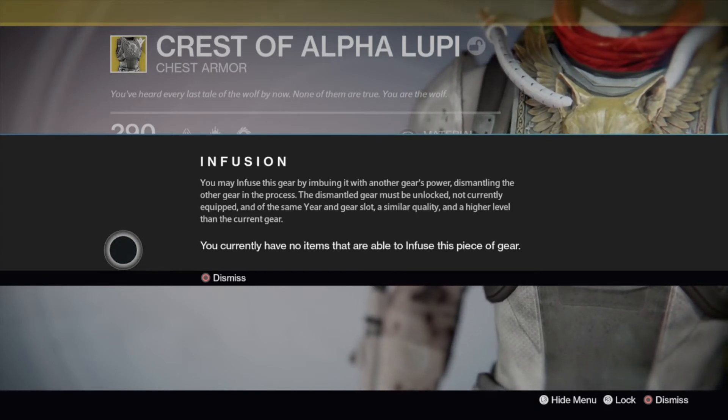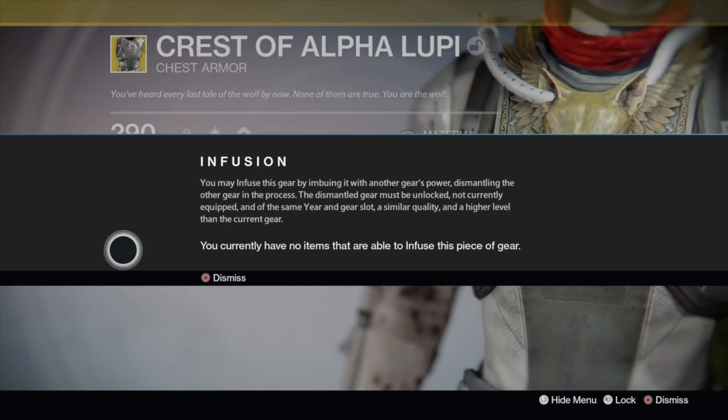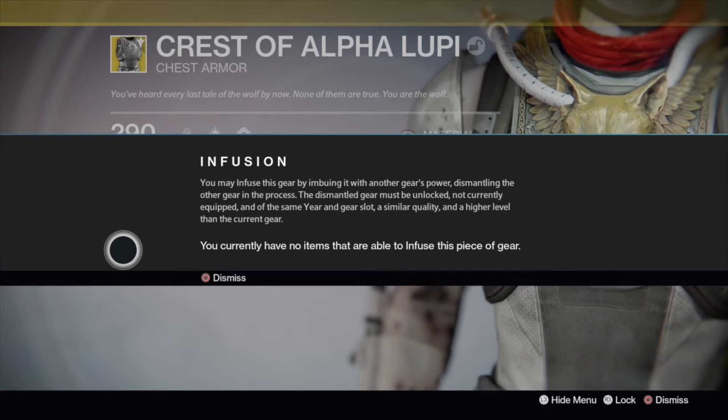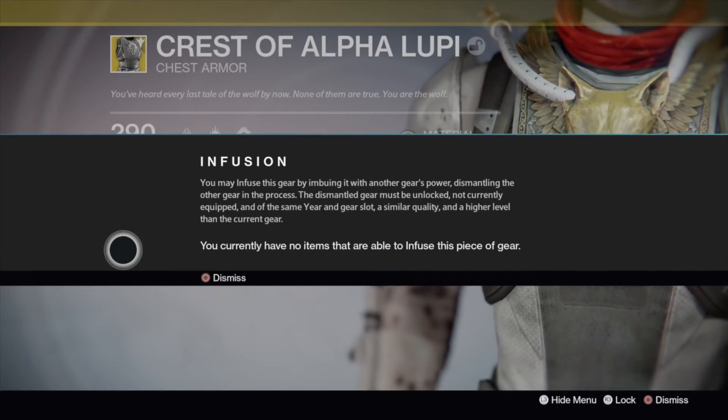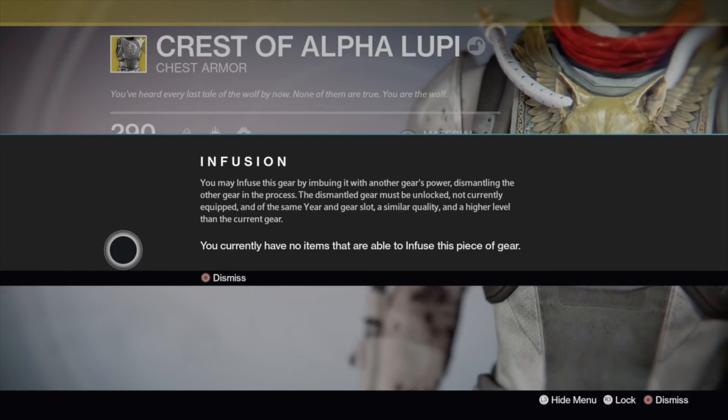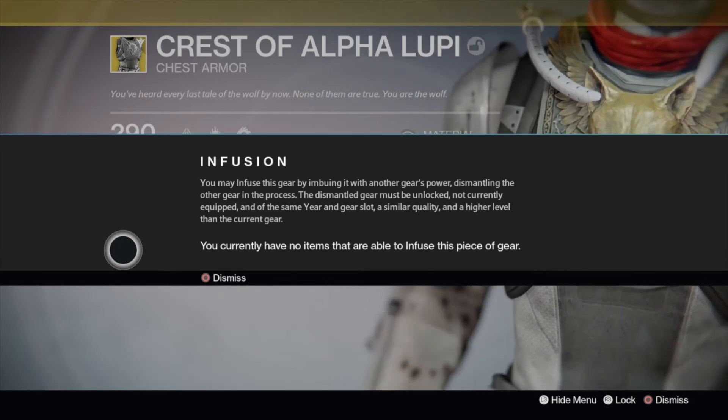The dismantled gear must be unlocked, not currently equipped, and of the same gear slot, a similar quality, and a higher level than the current gear. And it tells me I have no items that are able to infuse into this piece of gear.